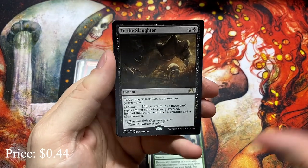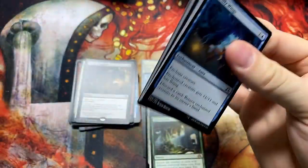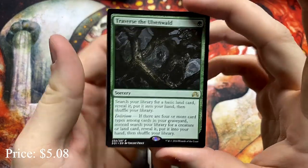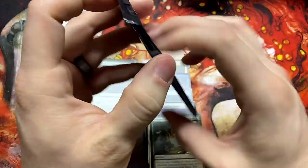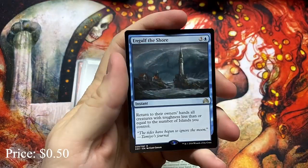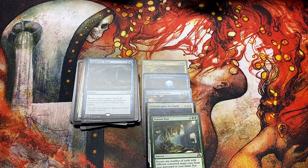To the Slaughter. The Duskwatch Recruiter is actually a pretty good card — nice little uncommon. Still reminds me that I just really want a Werewolf Commander. Another Traverse the Ulvenwald — if we're going to get a duplicate, I'll take this one. That's a pretty strong card that's going to see an uptick in value, because I'm sure Delirium decks will be a thing. Engulf the Shore — that's an interesting one. I think I have that one in my Arcades deck.